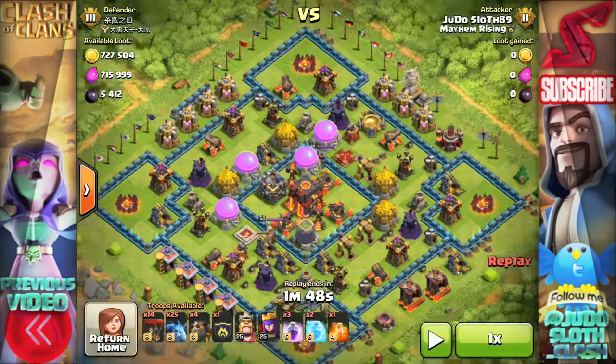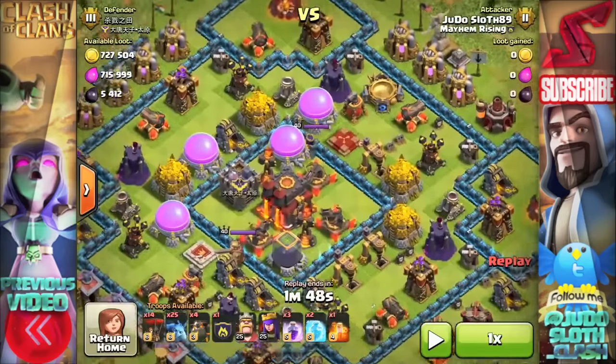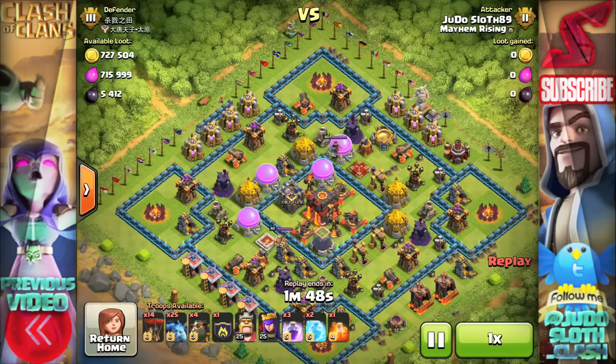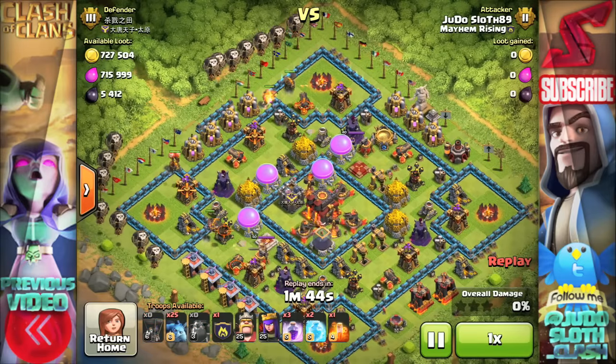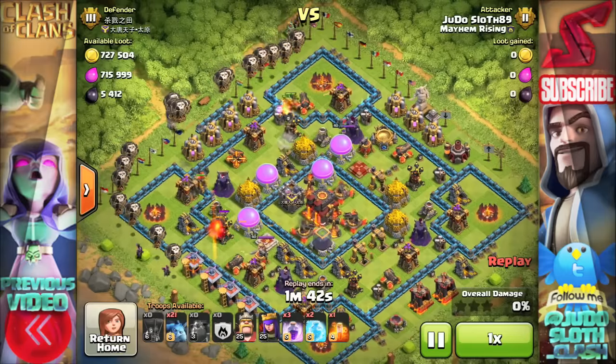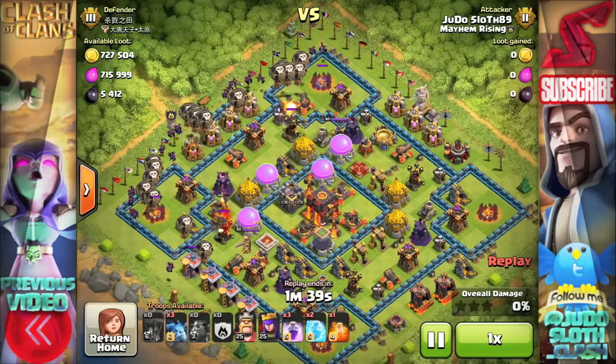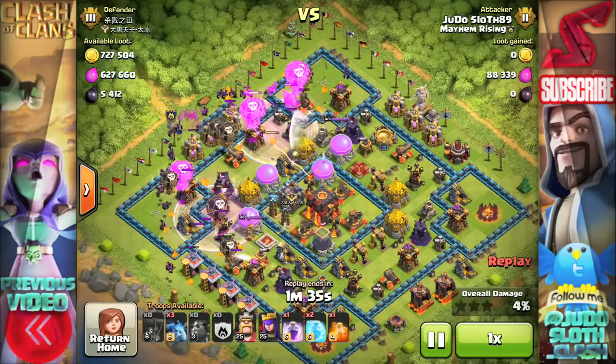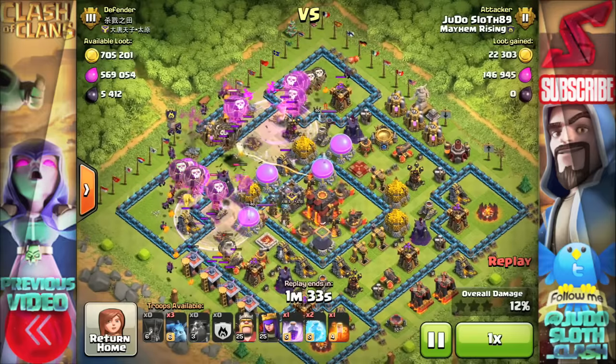Moving on to our next monster loot raid - that's not too bad of a picture either: 700,000 of each and 5,000 dark elixir. I used the Quattro Lava Loon strategy to push my way right through to Titan leagues, and I did that because my heroes were both only level 25 at the time, so I didn't want to use a strategy that was a bit heavier on the heroes.